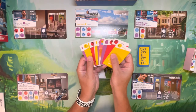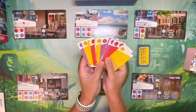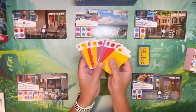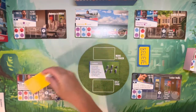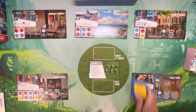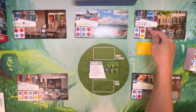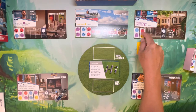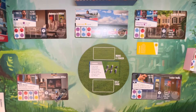At that point everybody gets to flip over their deck of cards. You'll see there is a lot of variety of colors in your hand. The objective is to play cards to the characters that match the little faces below them. For example, Sam Obasanja needs one yellow and one red — if you can get rid of both, you score Sam Obasanja's morale points.